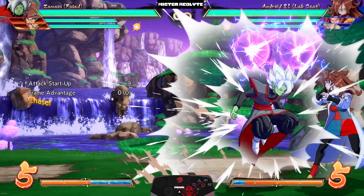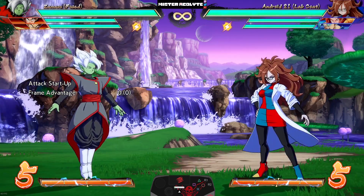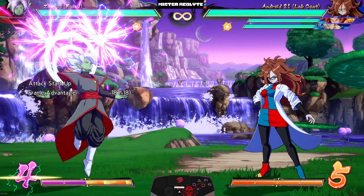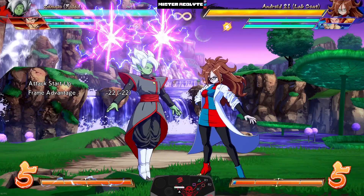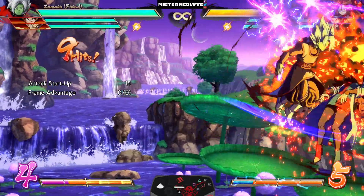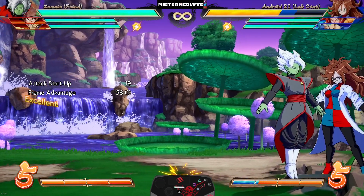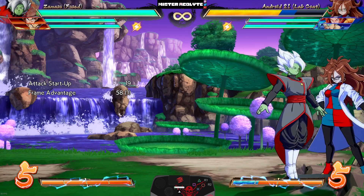Definitely his biggest buff — they reduced the recovery on the EX Wall of Light. Check this out — almost instant. Now his EX Wall of Light has so little recovery that you can actually combo into it with no assist.